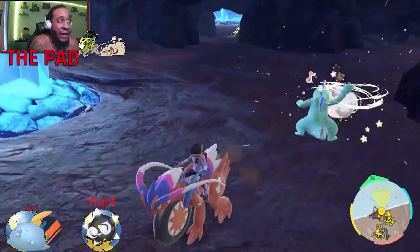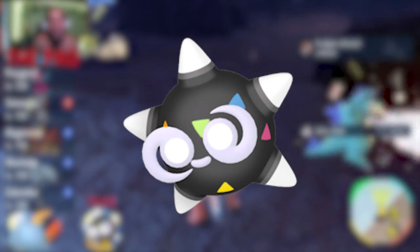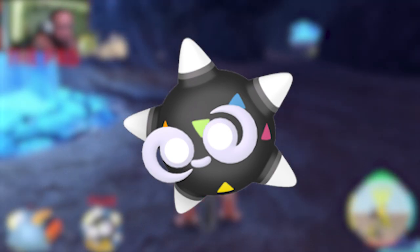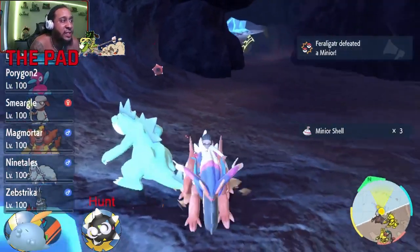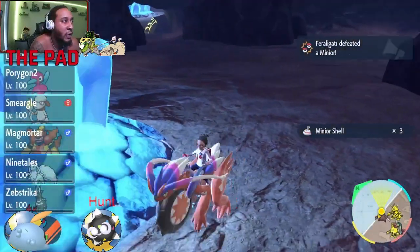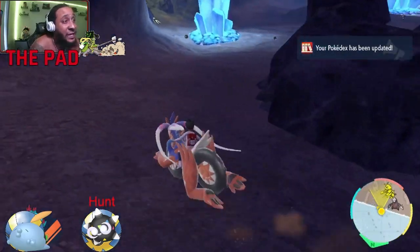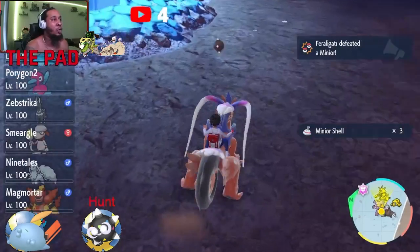You don't get the core form until you catch it, so even if you're running around trying to look for it, you won't find it like that. I'm gonna put the picture of the shiny core form up, but it won't be the core form until you catch it. So I'll still put the shiny up there so you can see how it looks — but basically all we're doing is running around until we run into the shiny.